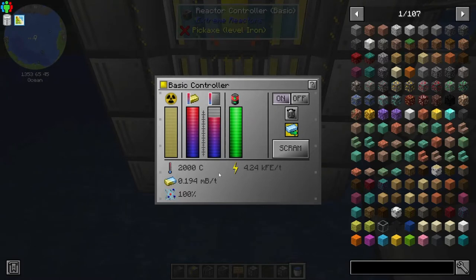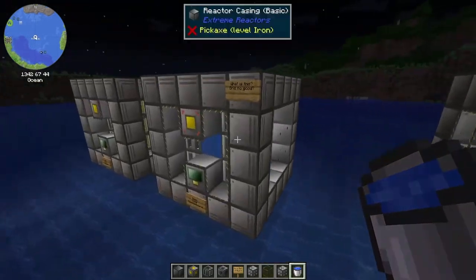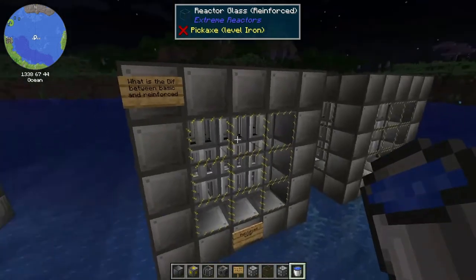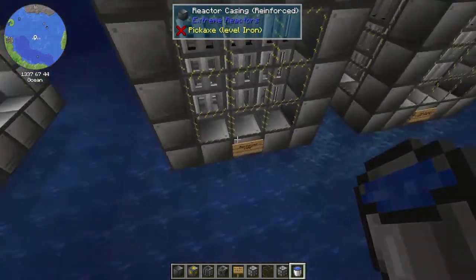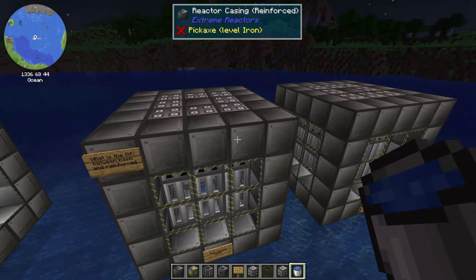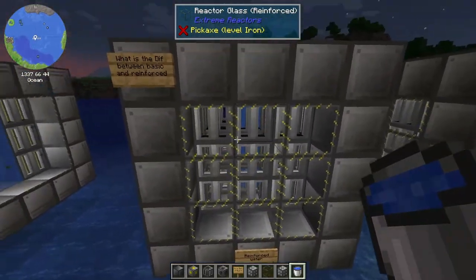Look at that heat. One of the differences between the basic reactor casings and the reinforced reactor casings — my second question — is what is the difference between basic and reinforced? I don't know if there's any difference on the power output. The main reason why you want to upgrade to reinforced is that you can get your reactors bigger than just a five by five by five. You could go crazy and make it 121 by 121 by 33 if you have the materials.